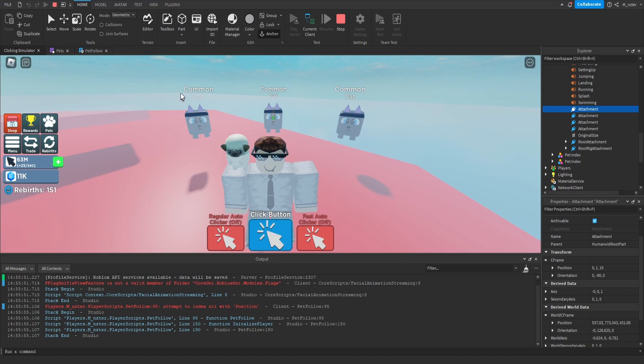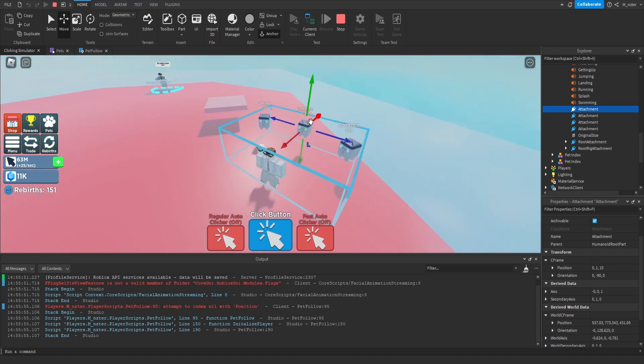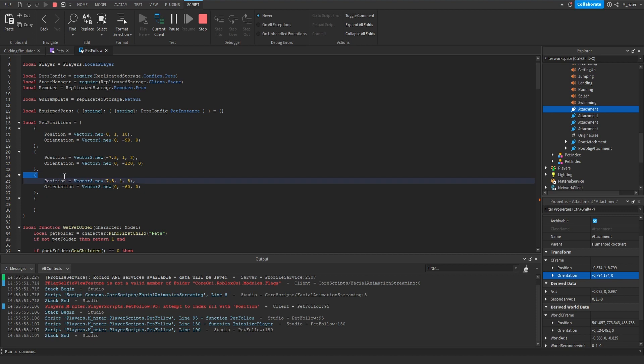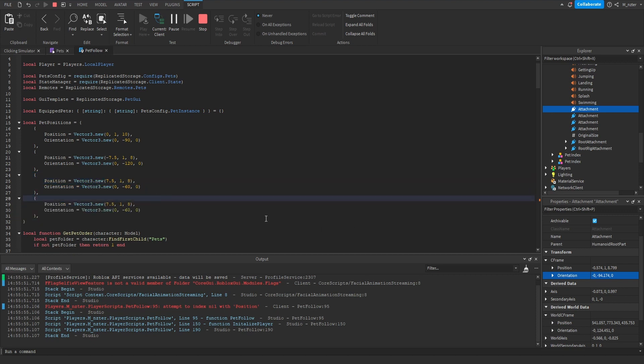Once you have the specific attachment selected, go up to the home tab and click on Move, or hit Ctrl+2 to get the move tool. Now you can freely move the pet and the position property of the attachment updates as well. You can also select the rotate tool with Ctrl+4 and rotate the pet, which updates the orientation property. So we're able to freely move and rotate the pet. Then take the position and orientation properties directly from here and create a brand new table — I'd recommend duplicating one of the old tables and pasting in the new values — and now we've set up the fourth pet position.